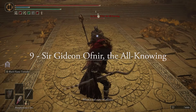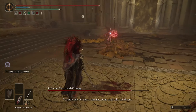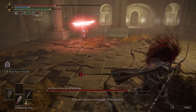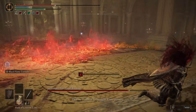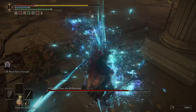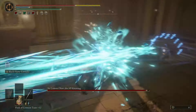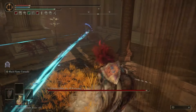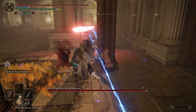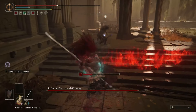At number 9, we have Sir Gideon Ofnir the All-Knowing, found in Leyndell, Ashen Capital. This sneaky little mage has made my life a living hell. Not only is he the most manipulative of the Tarnished — influencing the people of the Roundtable Hold like Nafeli, Ensha, and our own player character — but he has the gall to betray us at the end of the game, for no Tarnished can become Elden Lord in his eyes. He is one of the most obnoxious mage fights in the series, because depending on the bosses you've defeated, he picks up extra spells he can use.